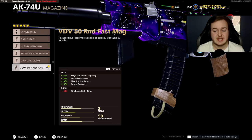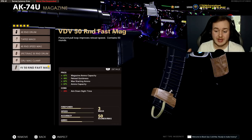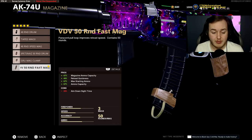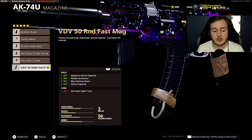The next attachment is the 50-round Fast Mag. This helps with having more ammo in the magazine, reloading quicker, starting with more ammo, and holding more ammo in reserve. So you don't have to worry about running out and needing to use your secondary or pick up a weapon off the ground.